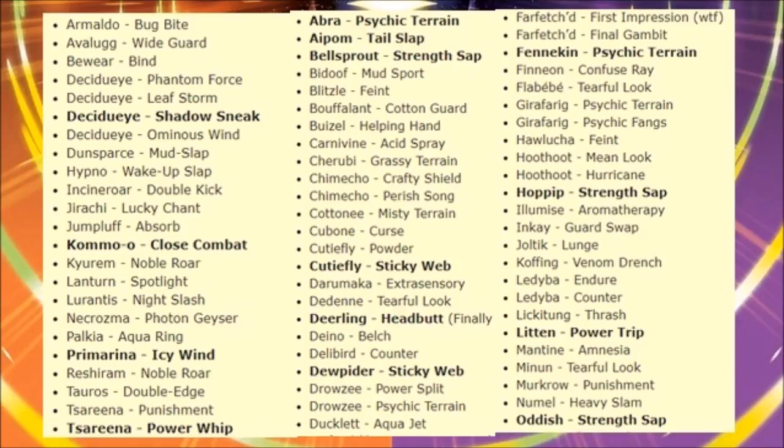Decidueye gets Phantom Force, which is stronger than Spirit Shackle but not superior to it overall. It also gets Leaf Storm — a good move, hitting harder on the special side than Energy Ball. With Nasty Plot it can do a semi-sweep. Shadow Sneak is also new for Decidueye this time around. Since it has high Attack, it won't need to rely solely on Sucker Punch — Shadow Sneak and Sucker Punch do roughly the same damage. Shadow Sneak is superior, and Decidueye will probably be UU or higher now.